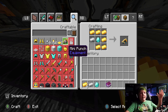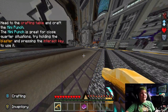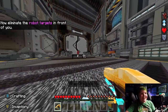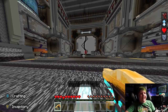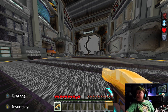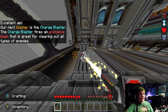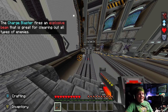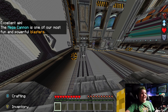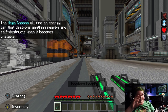There's a lot of blasters - like there's 24 of them. This one is called the mini punch, it's like a spam one you can spam. The mini punch is great for close situations. The charge blaster fire is an explosive beam that is great for clearing out all types of elements. The mega cannon is one of our most fun weapons - it will fire an energy ball that destroys anything nearby and self-destructs when it becomes unstable.